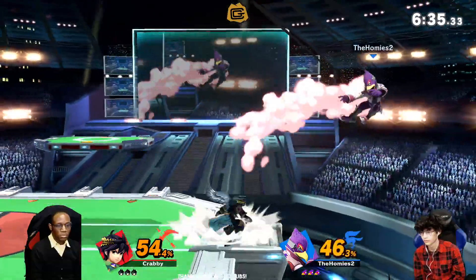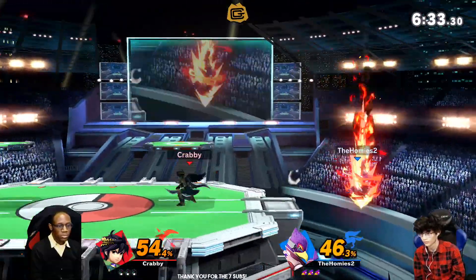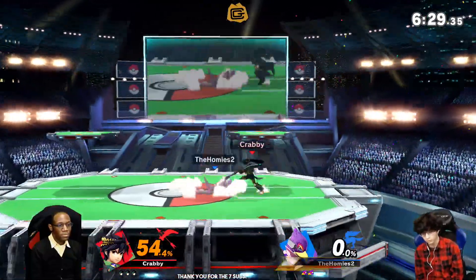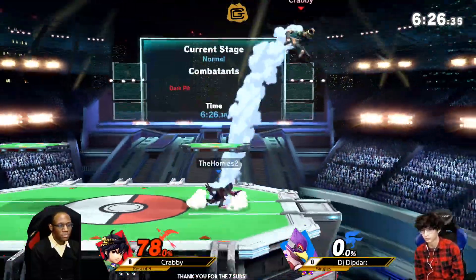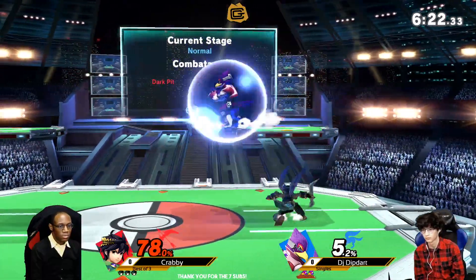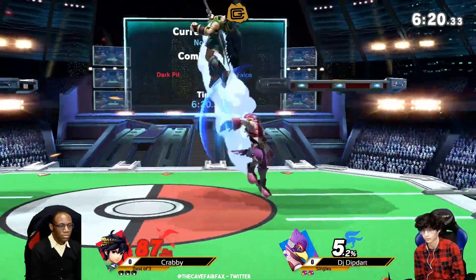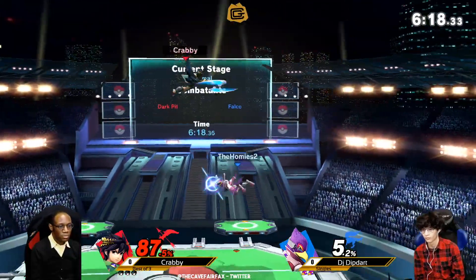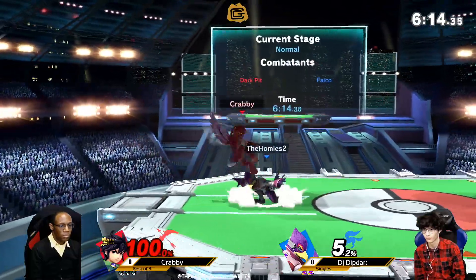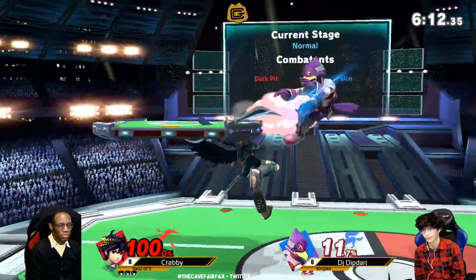That is true. Falco, I would say, is like the least used of all the space animals. Not a great way to start off — you don't want to see that SD no matter what you're playing. He does have probably the weakest recovery of the three. Wolf's is pretty bad too, but Wolf also has a very quick side B option that can mix up very effectively. DJ Dipdart is going to have to use the horizontal movement from Falco in order to get back some of these times.